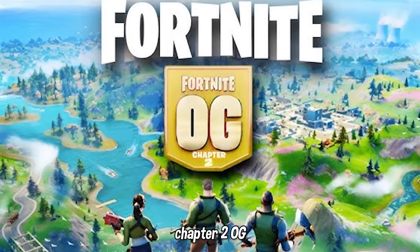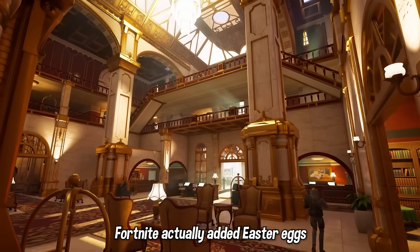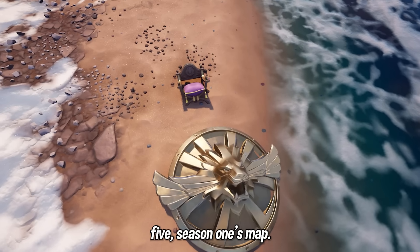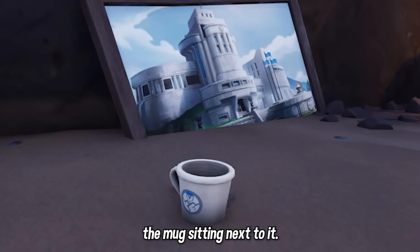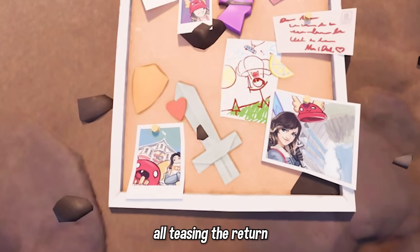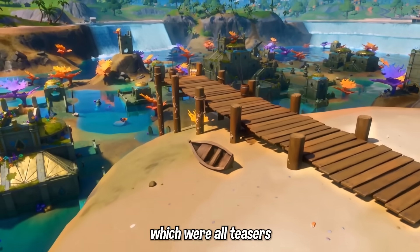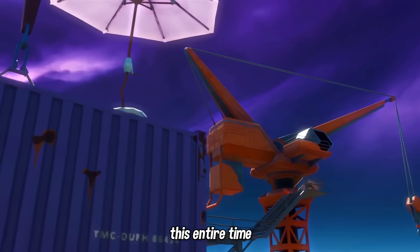Before we showcase the new Chapter 2 OG map and points of interest, did you guys know that in the early days of Chapter 5 Season 1, Fortnite actually added Easter eggs around the island teasing that Chapter 2 OG would be coming? Some props were found on an island on the outskirts of the map — a picture of the Agency POI with a ghost-themed mug, a Meowsles yarn, and a picture of Skye and Ollie on a pinboard, all teasing Chapter 2 Season 2. There were also props teasing later POIs like Colossal Coliseum and Coral Castle, which is kind of cool that they were there the entire time and it's just now making sense.